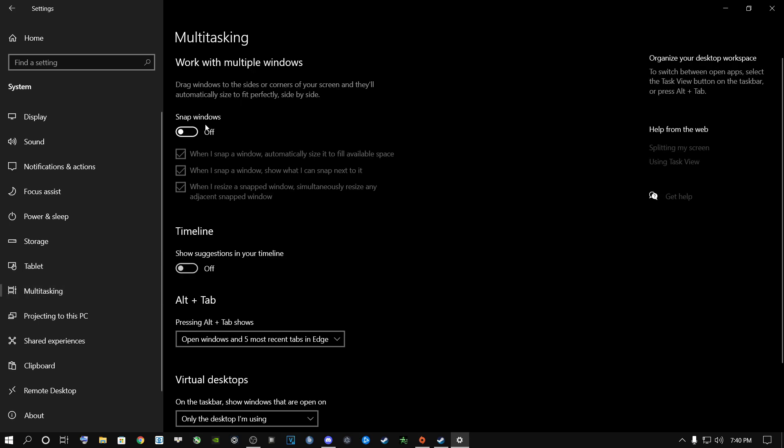From here, go to Multitasking. Over here, only turn this on if you have multiple displays — I have multiple displays and I still turn this off. This will help you a lot with FPS and will also make your Windows much smoother.